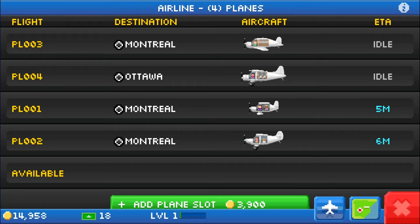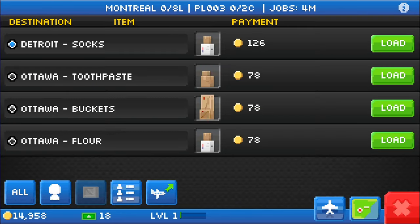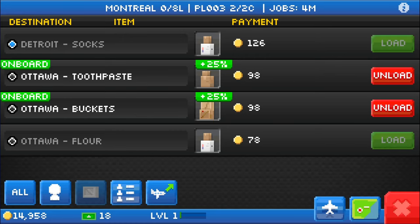We actually have a couple of airplanes that have more than one slot, and these are the ones that are going to make us money. When new jobs pop up, it means there are new things you can do at the airports — that can be very important. This is a cargo plane with two slots, so hopefully we can find two going to the same location; otherwise we may have to do a connecting flight. We have three going to Ottawa, and there's a bonus you get for taking multiple things to the same location. We get a 25% money bonus for two cargos going to the same place. It works that way with passengers as well, so keep an eye open for that.